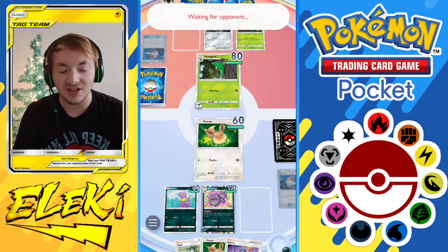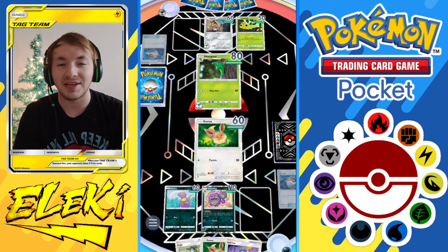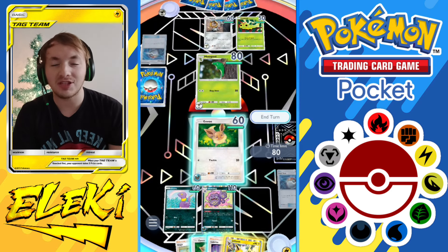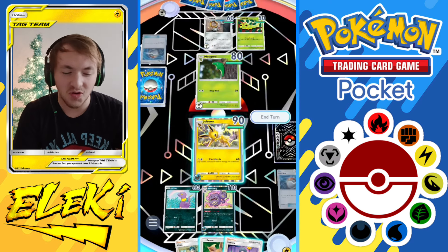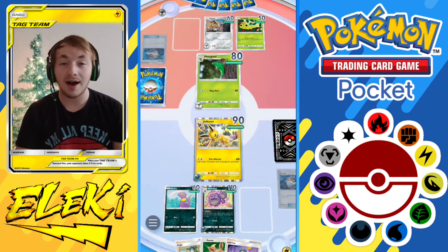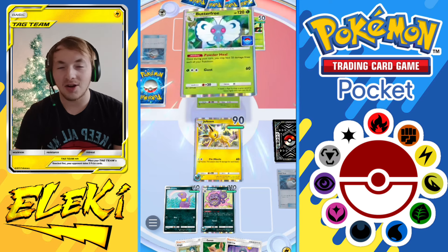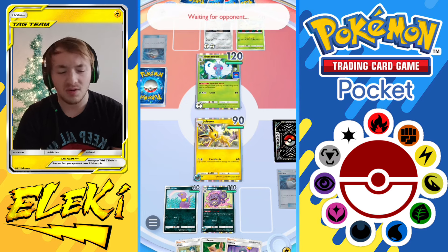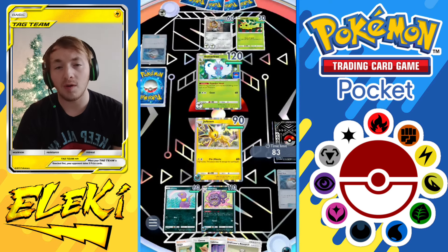The opponent has a Metapod up front, Beldum/Meltan in the back — so a metal deck — and also a Caterpie in the back. We get Jolteon, which is awesome, and we start building up our Eevee. Pin Missile — I knew it was something missile! I was staring at Pokémon cards for a while and thought: what if I made a deck usable with most things, using basic energy but with different type classes in it? That's how I came up with this.